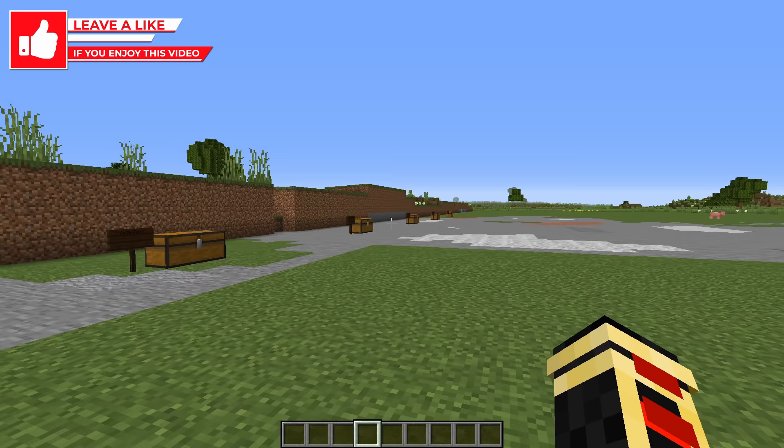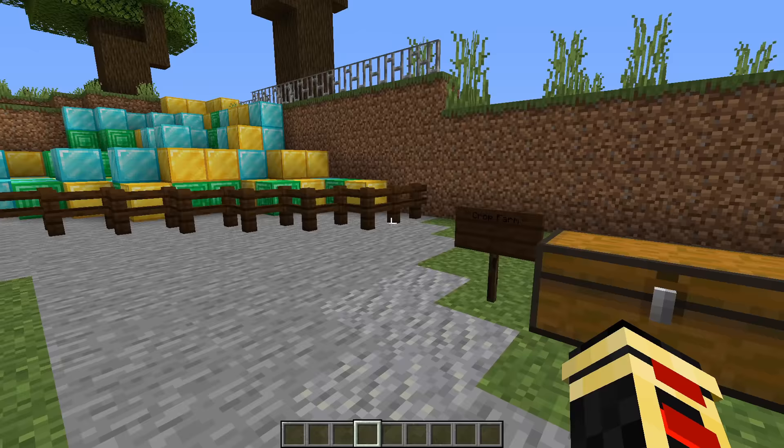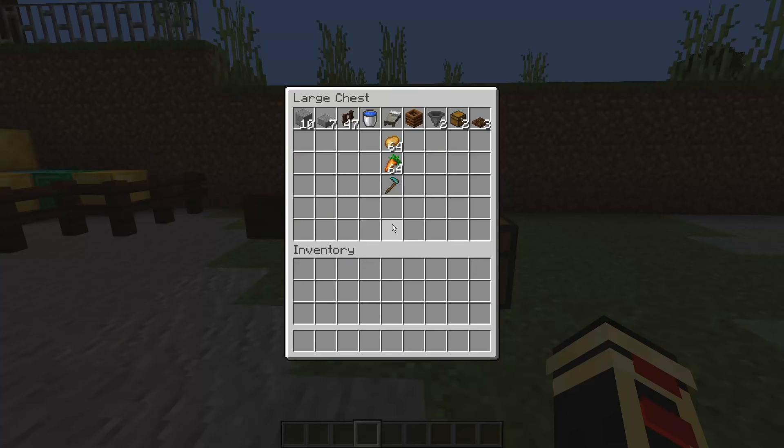The first farm on our list is going to be a crop farm — a fully automatic crop farm. You don't have to do anything other than plant the materials once and then you are done. What you're going to need to bring along is 10 builder blocks, seven slabs, 47 fences, a water bucket, a single bed, a single composter, two hoppers.